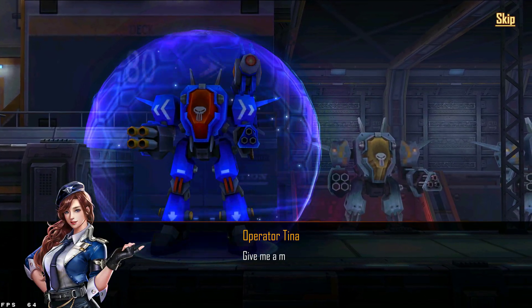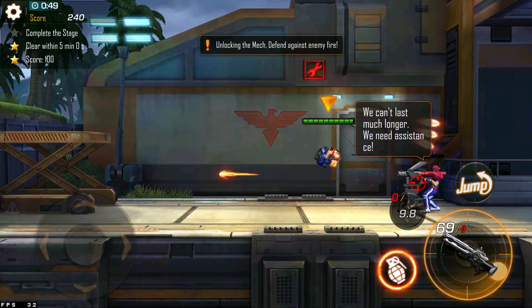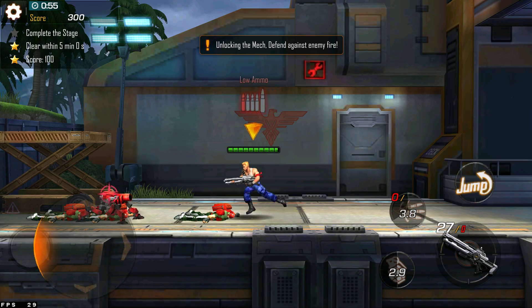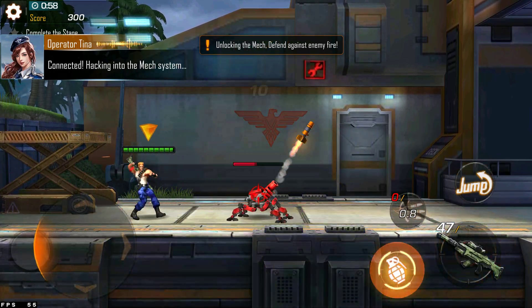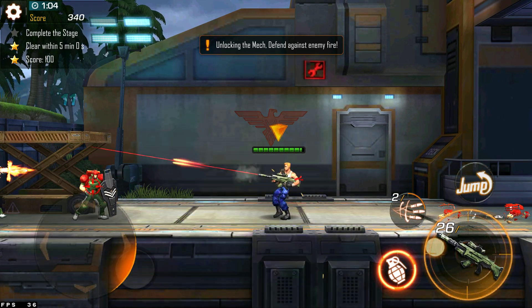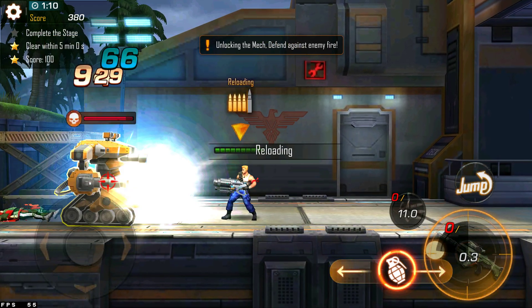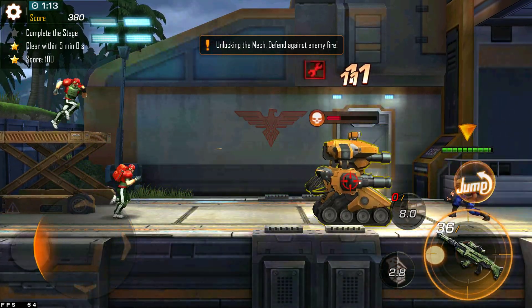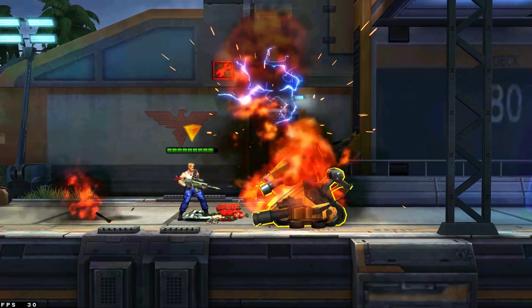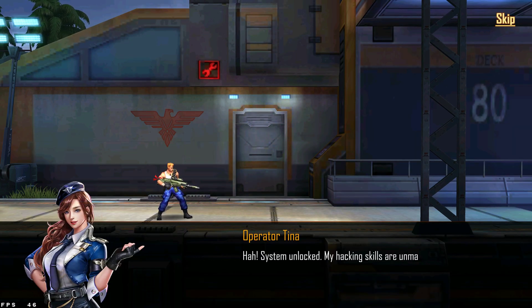The base has a defense system around it. Give me a moment to unlock it. You can't last much longer! Move left into the base system! Lift it! Hopping into the base system! Almost there! Just hang in there with all of them! System unlocked! My hacking skills are unmatched!